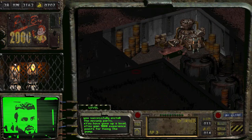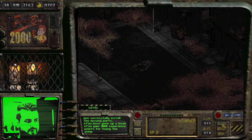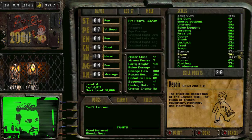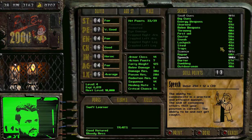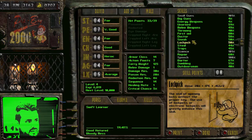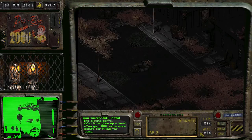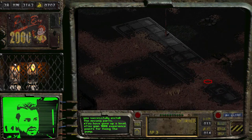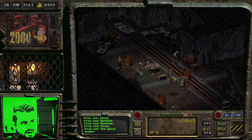Oh, it did it! Oh thank god. Leveled up! Let's level up — repair a little bit, max out science, lockpick a little bit. Alright, done. I fixed it, so I guess I can leave. Let's talk to these guys again.